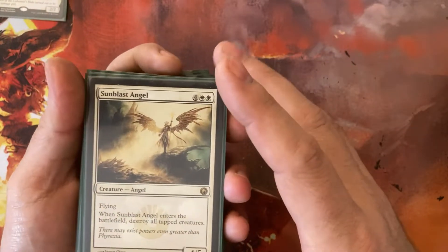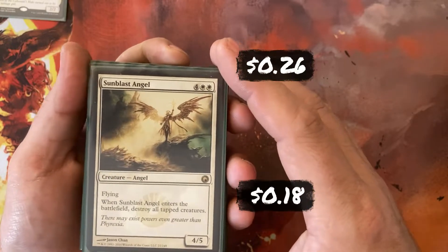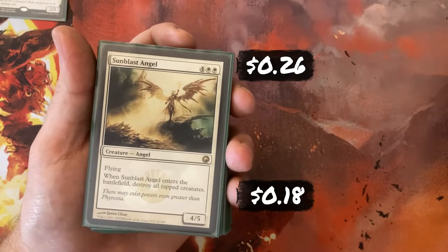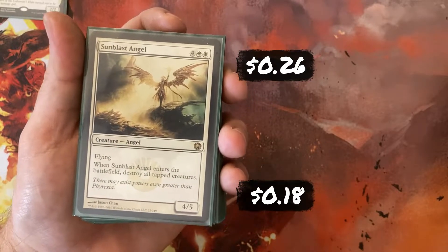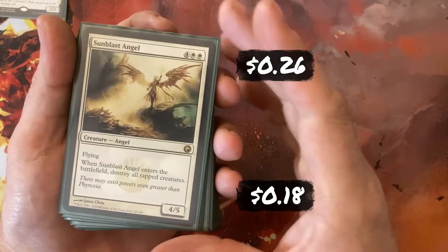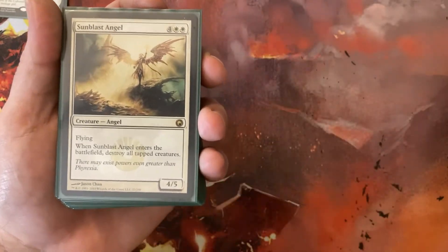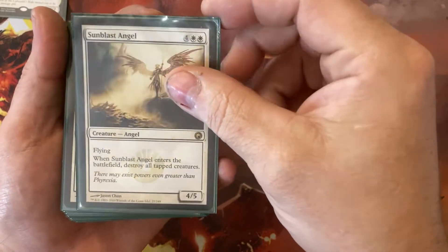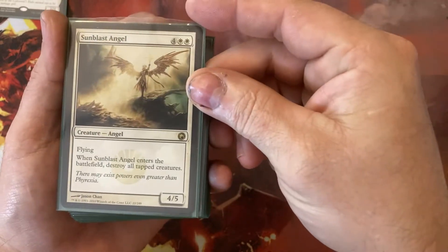Sunblast Angel is actually one of 11 mass removal spells in the deck, which is why I call it Board Wipe Tribal. This happens to be stapled onto a creature, but for 4, White, White — a 4/4 Flying Angel — when it enters, destroy all tapped creatures.